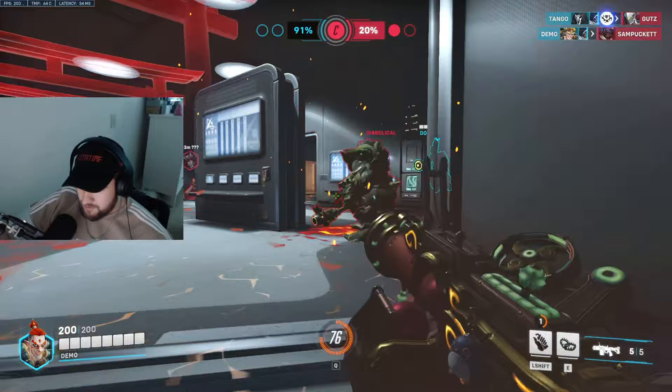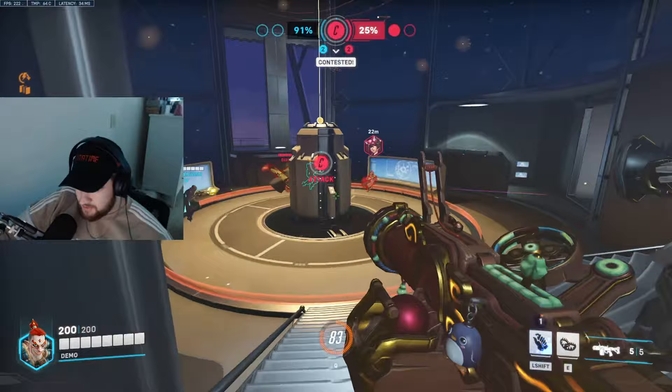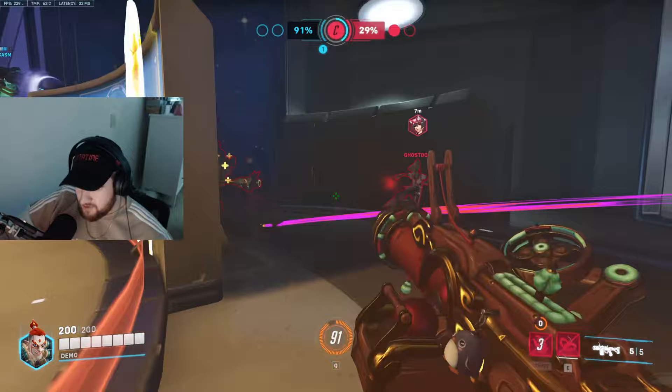Get away from the Rein shatter — I saw him to my right so I moved. Try to kill Kiriko, then go after the tank. Keep going after Rein hard since you're doing a lot of explosive damage. Place a trap behind him to see if he'll walk into it.